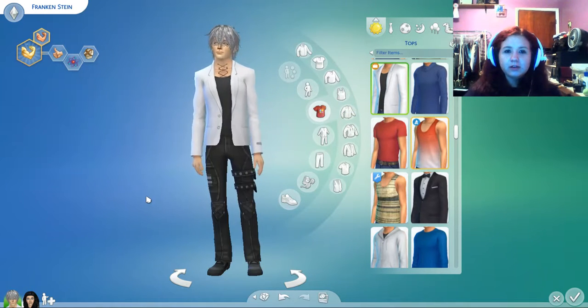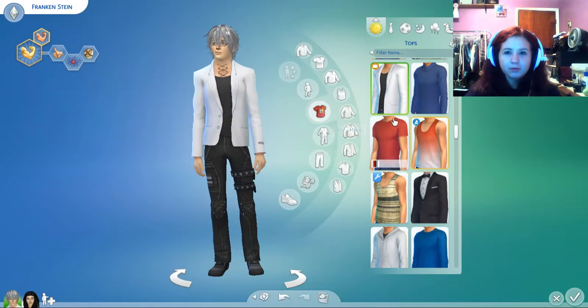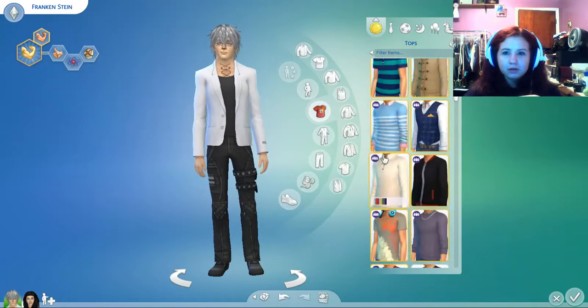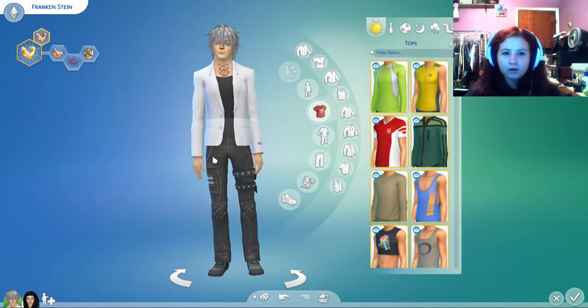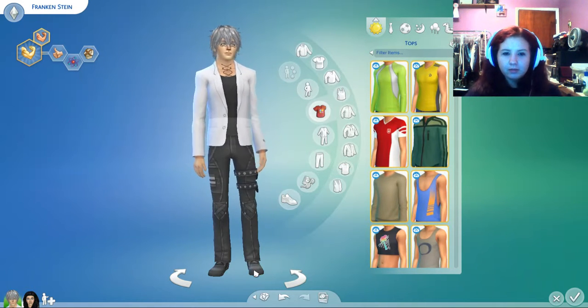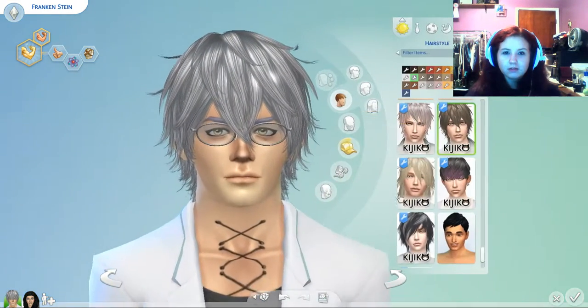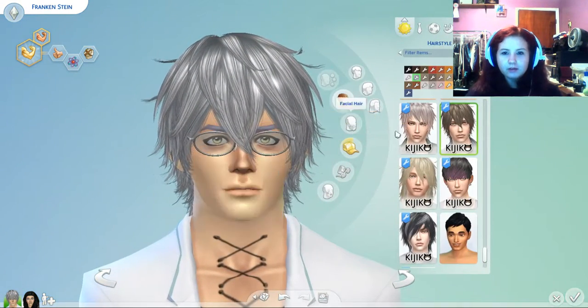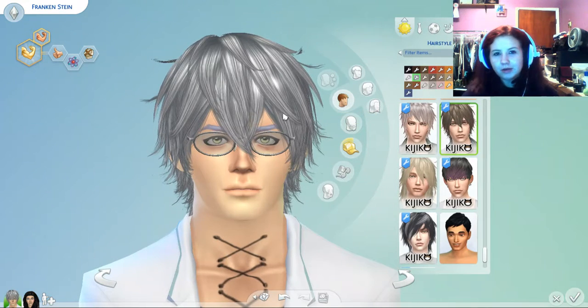All the clothing is actually stock clothing, just from regular Sims 4 stuff. This is from Get to Work and the pants are from Get Together. The boots are regular stock — they've always been there and so have the glasses. The hair is by Kijiko.